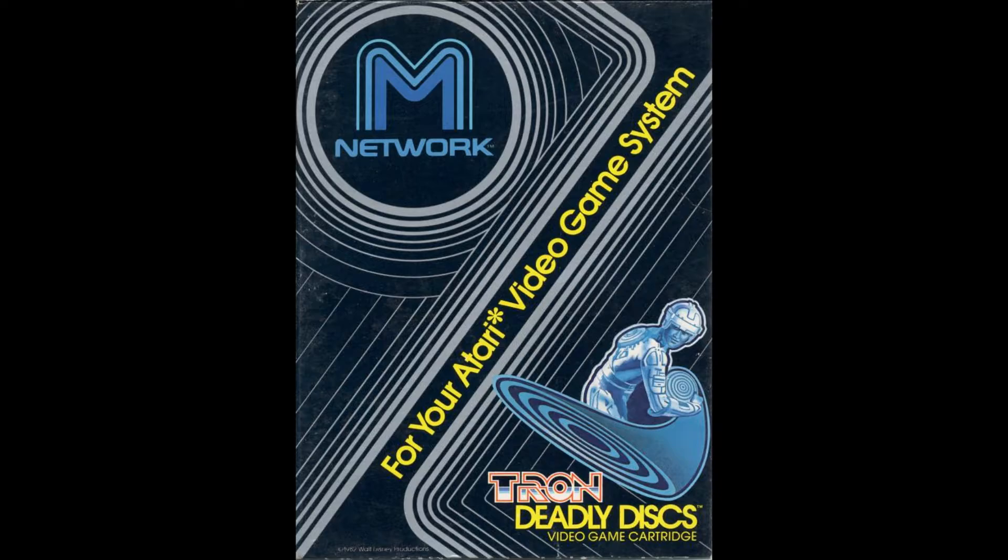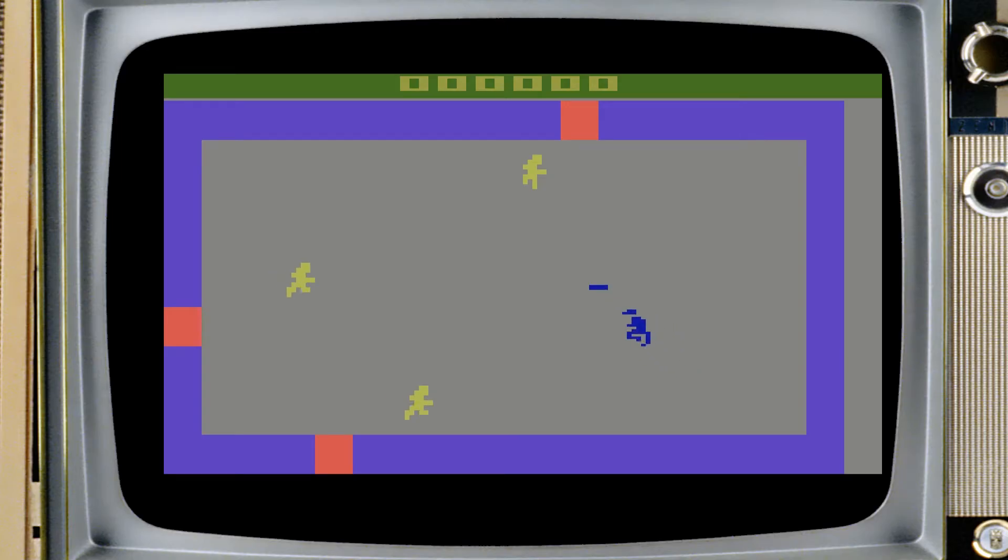Next up we have Tron Deadly Discs. Can you imagine being a living computer program and having to live in an Atari 2600? "Hey Larry, how's it going?" "I'm not Larry, I'm Mike, you idiot." "How the hell was I supposed to know? We all just look like the same colored blocks." And that's apparently the comment that got Tron thrown into the arena of death.